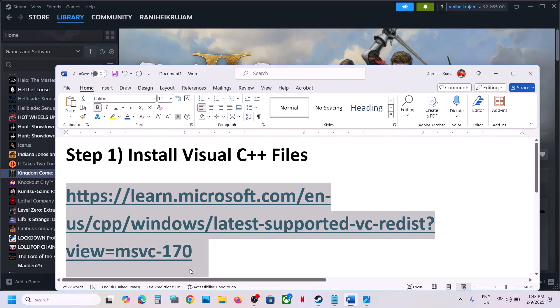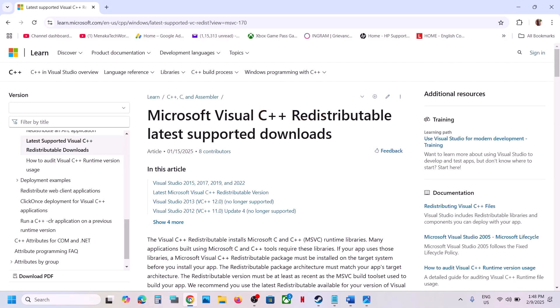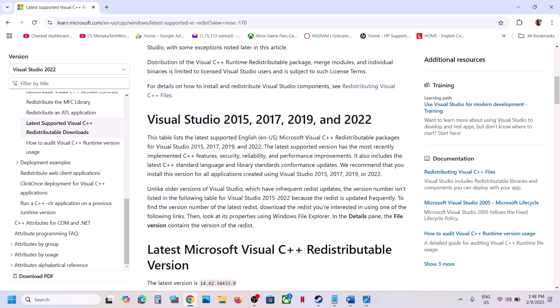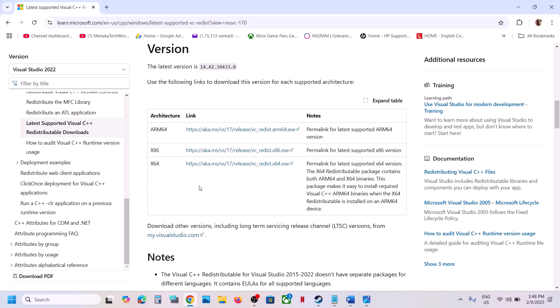Copy this link — the link is provided in the video description. Open this link in the browser; it will take you to the Microsoft website. On this website, scroll down and you can see Visual Studio 2015, 17, 19 and 22. Download the x86 and x64 versions — download both files.